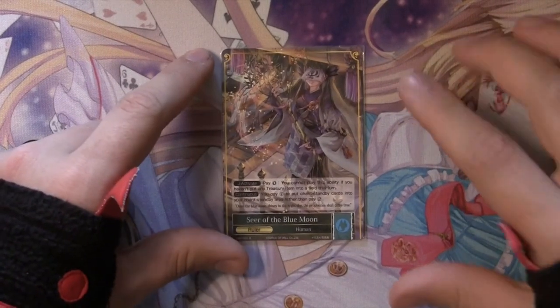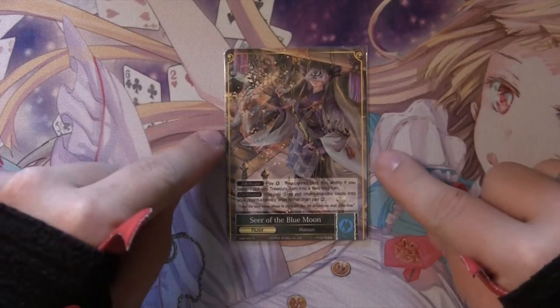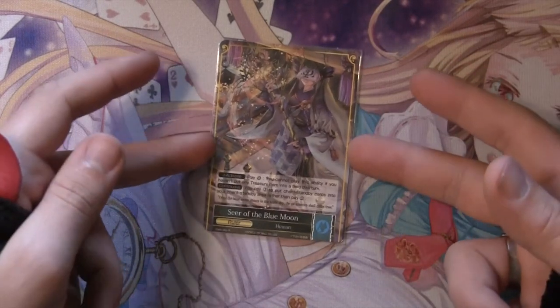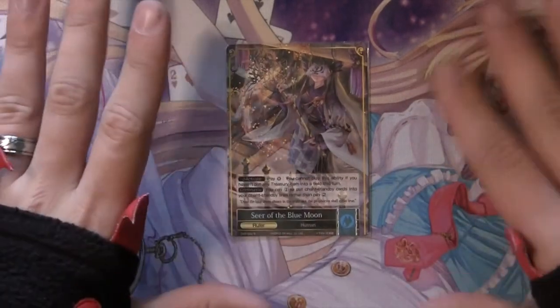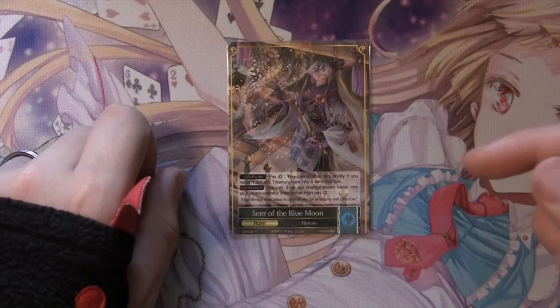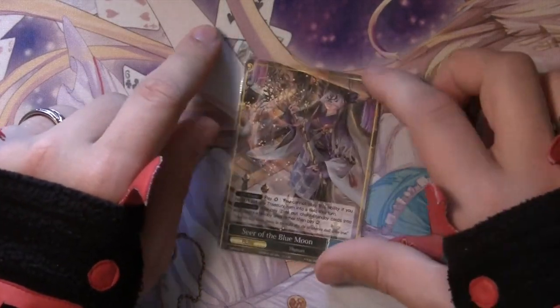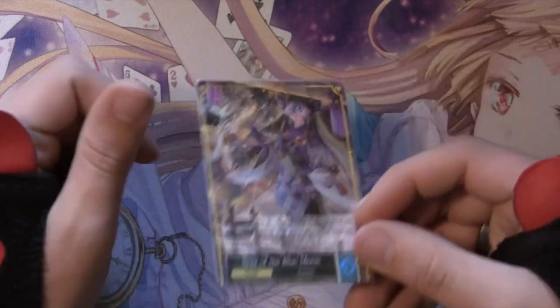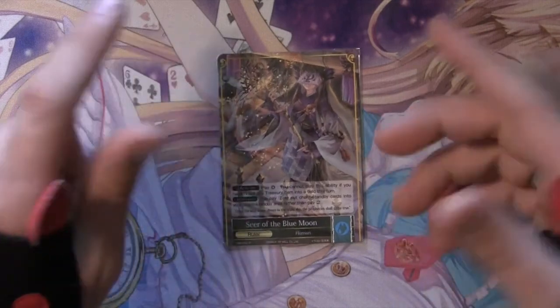Hey there guys, DMO73 here, bringing you the second deck profile of the day. This is the Kaguya 1.0 updated bunny hop — updated control, like bunny control — but this is focused on spell chant standbys and the new spell chant standby rule and abusing the power that Kaguya has to set them all for one. So let's just talk about it.